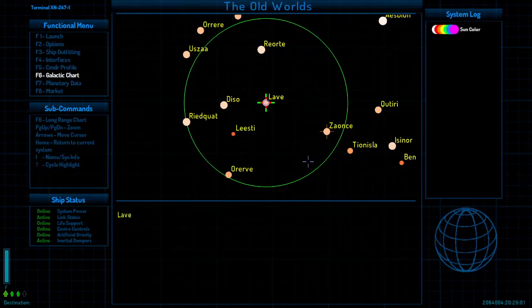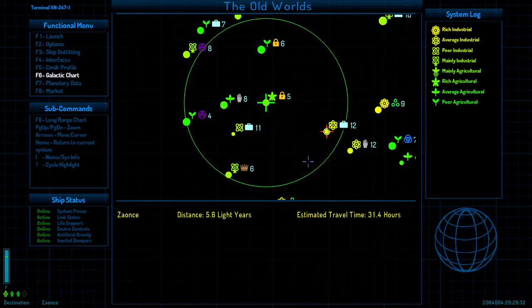Let's look at the galactic chart. This is our local area — we are in Lave. You can see the little cross mark on Xeance, because that's our mission to drop off the parcel there. The green circle is the range of our fuel, so we have a fuel range of seven light years and can get to a few systems but not all. The graphical representation shows system types moving from a poor agricultural system to a rich industrial system, which helps determine prices at the market.